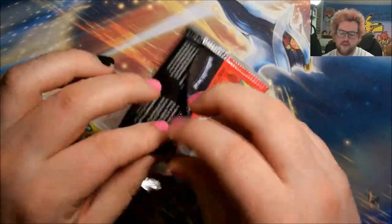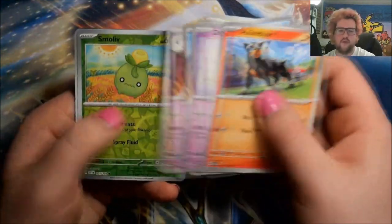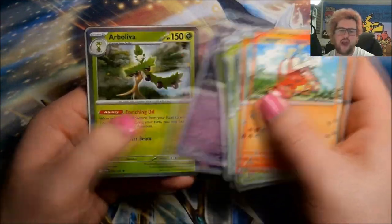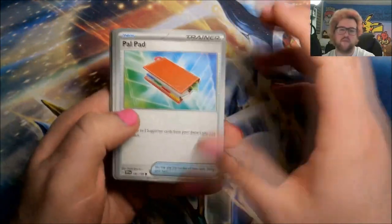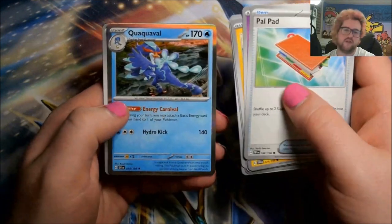Reverse Smoliv, reverse Ralts, and another Koraidon EX. Just a few more packs to go — still time for some big hits though. Reverse Houndour, reverse Houndstone, and Arboliva. I keep waiting for something to find a reason to hate this set but it's just not happening. Reverse Koraidon, reverse Purugly, and a Cyclizar. I am sort of still feeling tentative about future sets as to whether they're just going to keep ramping up the amount of stuff in them until they become impossible to collect again.